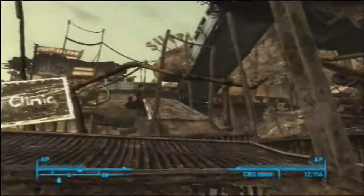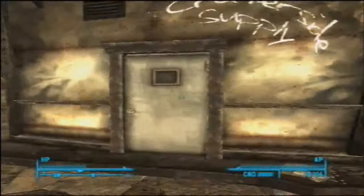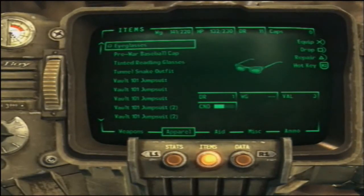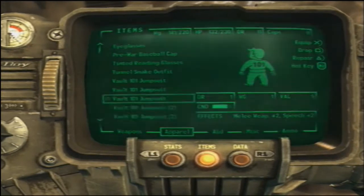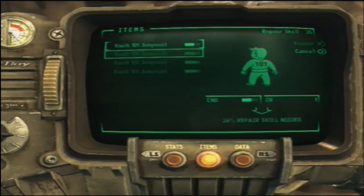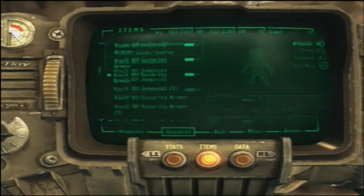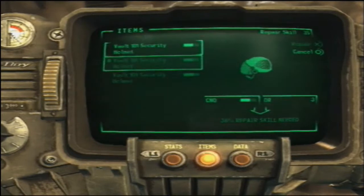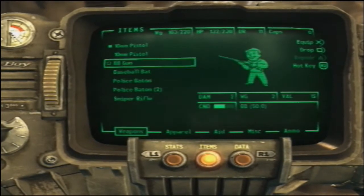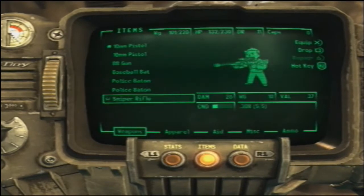Let's talk to Moira right now — she's gonna be one of the most important characters in the game, and by far one of the most epic ones as well. Before we go in let me just check my items. I'll repair what I can — security armor, definitely can repair that one. Let me see what I can sell. Weapons — sniper rifle, I'm not really gonna use that. Whatever I have too much of, I'm just gonna sell to Moira right now and we're gonna continue on our adventure. I think she's gonna give us a couple quests as well.